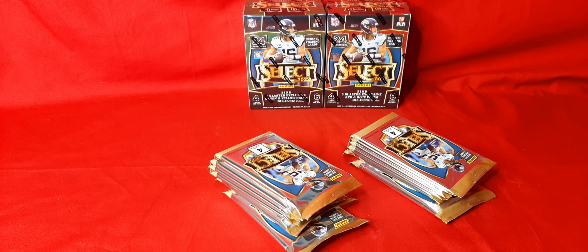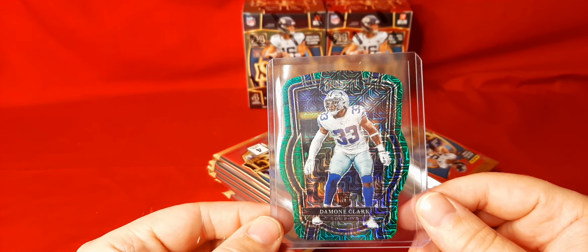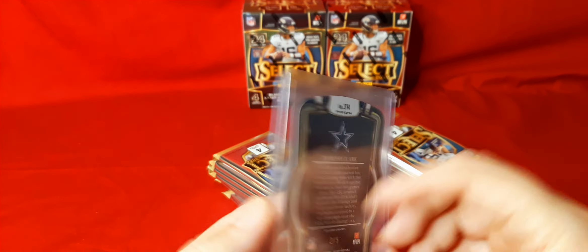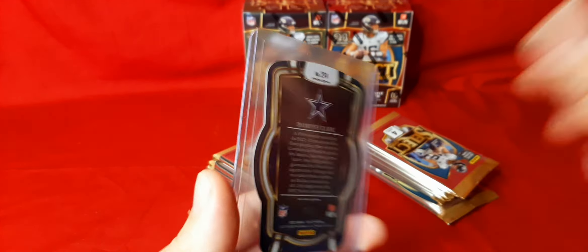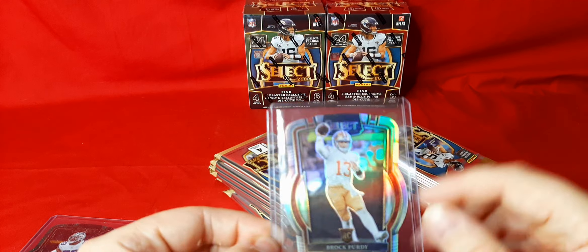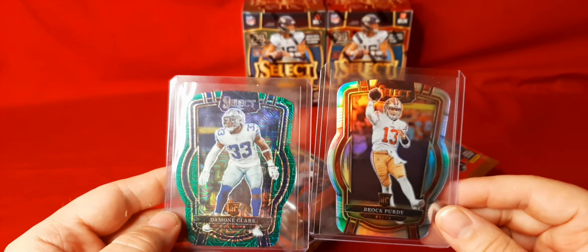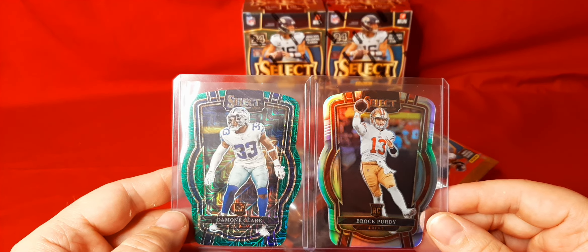In my last video I did hit a club level rookie of the Cowboys — I can show you in a second. It's just a rookie, never heard of him, but it was to five. That is a cool looking card. Also, out of one of my first boxes, I hit Purdy on the silver club. The club levels are a much shorter print than the concourse and premier.